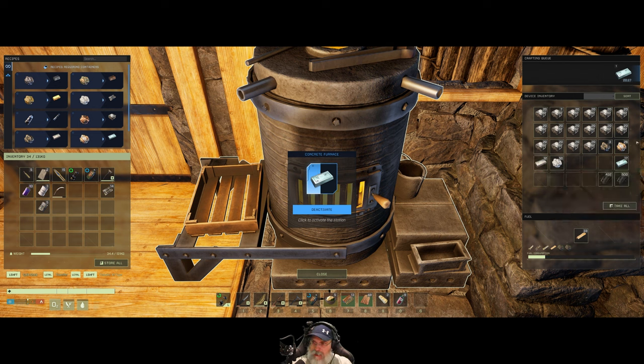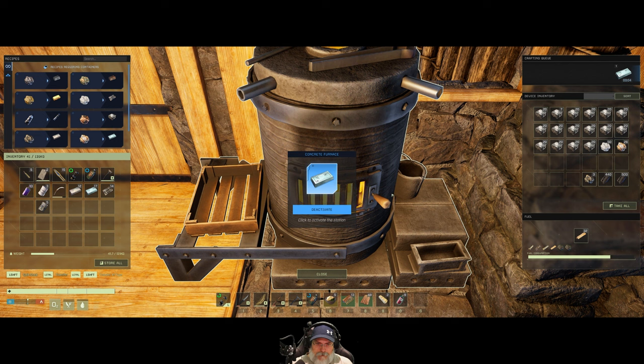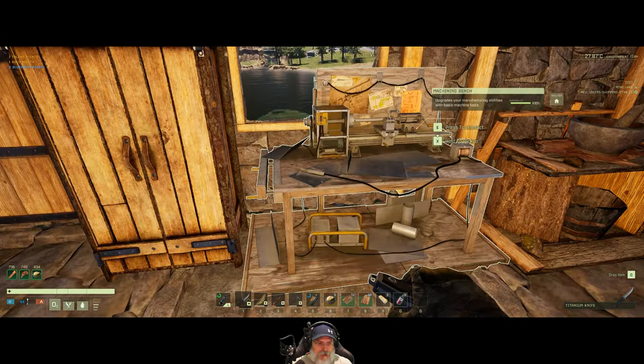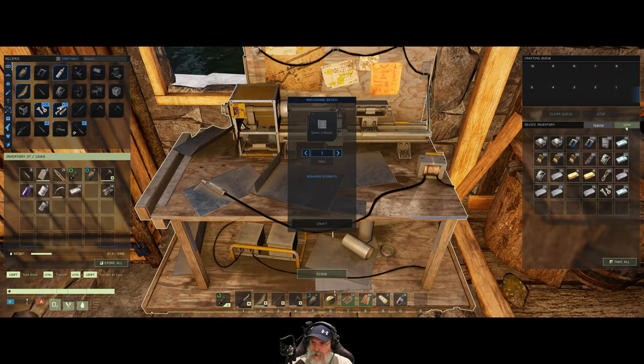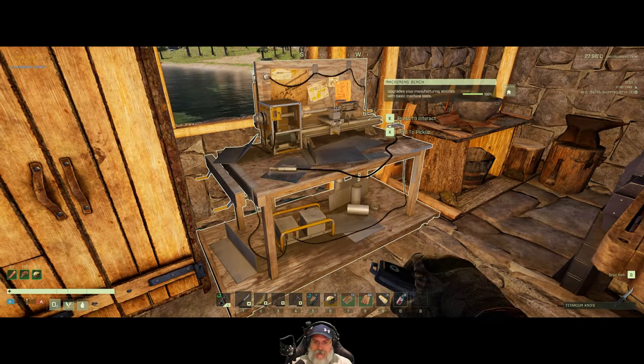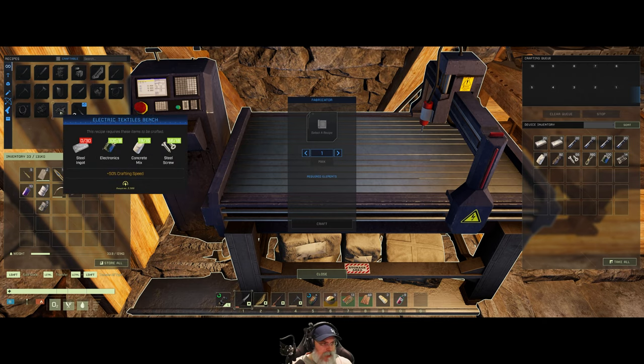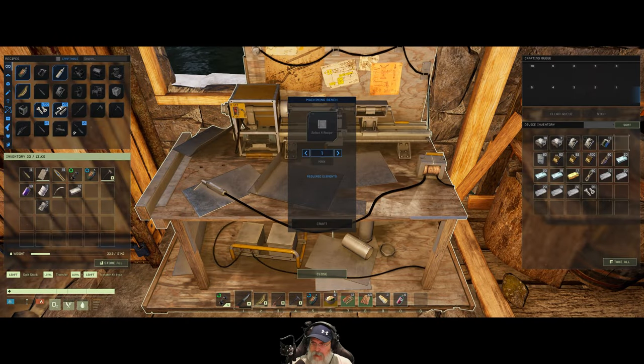We have almost 60 platinum ingots, which is good because we need to make that platinum wave armor before we go to the desert again. Let's grab this whole stack of electronics and put those in, put the glass in here, and we also need 20 steel ingots — we have that right there. Let's also repair our rifle while I'm thinking about it, and repair our knife too. There's a little thunderstorm going on out there. And we need some copper ingots, which we should have in here.